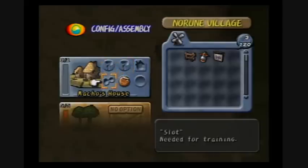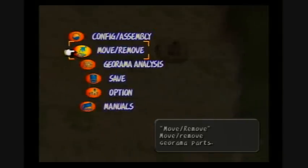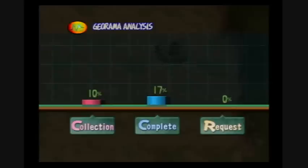When you completely finish a house - when you put everything inside that can go there - you usually get a free item or some kind of service. The menu has analysis, collection, complete, and request. Collection is how much of the outlaw you have in general; complete is how complete the village is; and request is where they want their house to be. When you 100% complete an entire village, you usually get something really good, and you also get lots of free stuff and services when you finish individual houses.